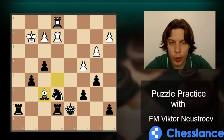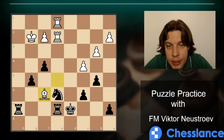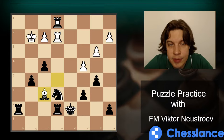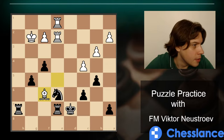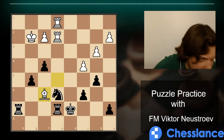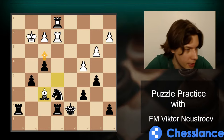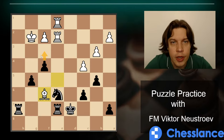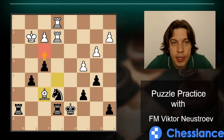We usually do our classes on Sundays, but this time I'm doing it on Saturday as a warmup before the tournament. Joe Paul suggests c6 — I think Paul has in mind a move like f3. With this pawn move we check the king and they must react immediately. If they simply move the king, we capture the e2 pawn.